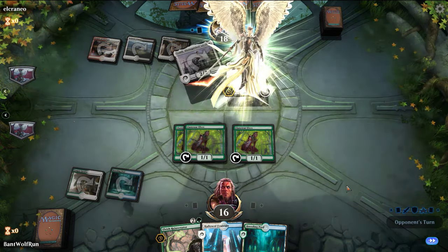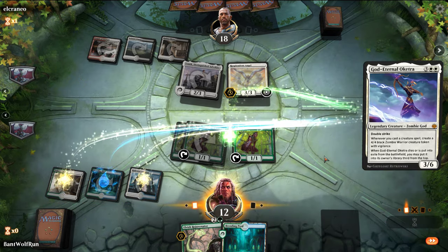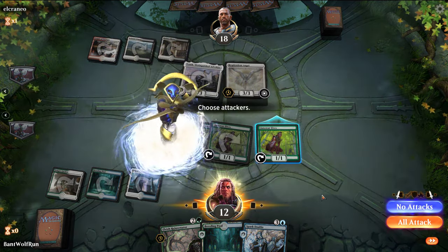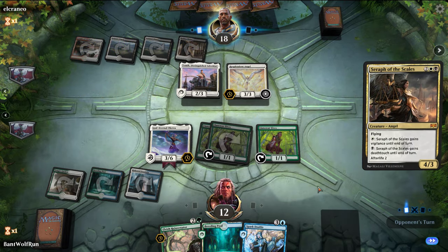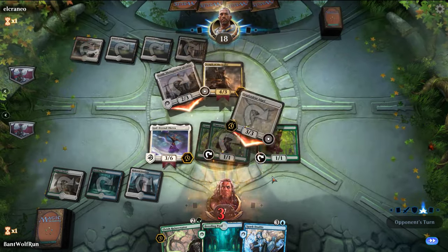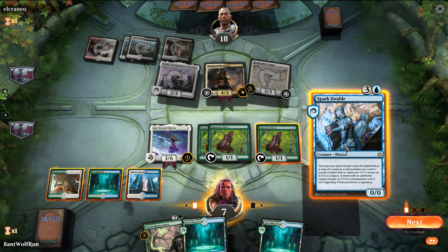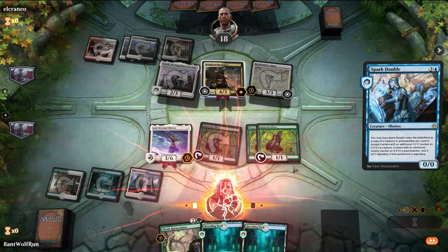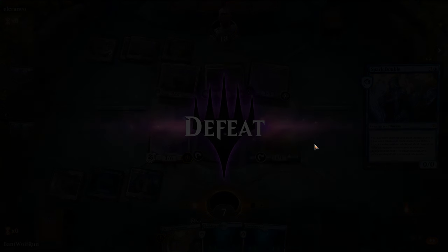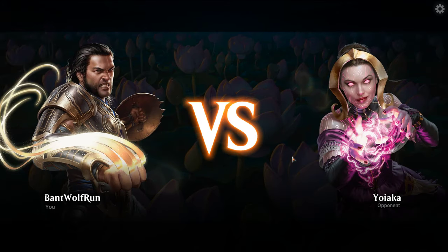So this is Mardu Angels. We got Elvish Rejuvenator, which is fantastic. And we have Spark Double, which can copy Elvish Rejuvenator. Our board state might just be coming together a little too late — they've got a lot of power in the sky. The unfortunate thing is our lands are quite painful, so we actually can't do both. We're dead regardless. Had we known we were playing against a flying deck, we would have kept the Lyra. It's unusual to draw five shock lands, no check lands.